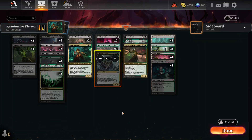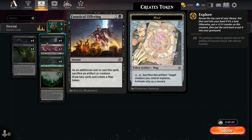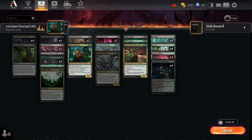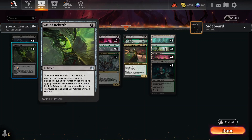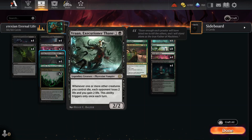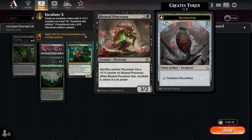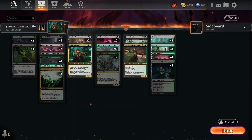Some of you have seen my Corrosion Oil Engine deck. Those of you who have will recognize some cards like That Which Was Reborn, Corrupted Conviction, Run Executioner, and even Bloated Processor. What's that doing in this deck? Maybe not obvious — in any case, let me explain.